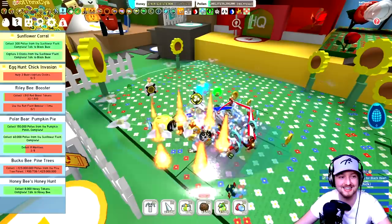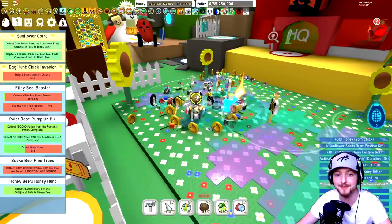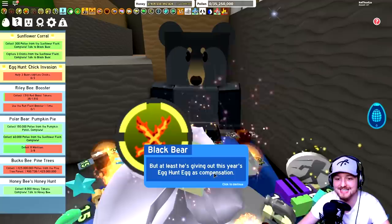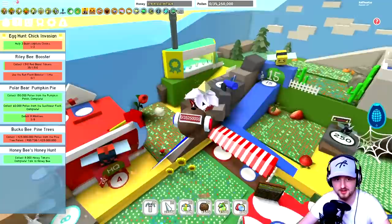There we go - first quest from Black Bear, very simple and basic. Of course with the egg hunt, new players are coming to the game who haven't necessarily played Bee Swarm before, so the quests are going to be a little bit easier to begin with. Quest complete! 'You saved the sunflower field - you're a hero, unlike irresponsible Sun Bear, he's a zero!' Rewards include tickets, jelly beans, and sunflowers. That's number one done!